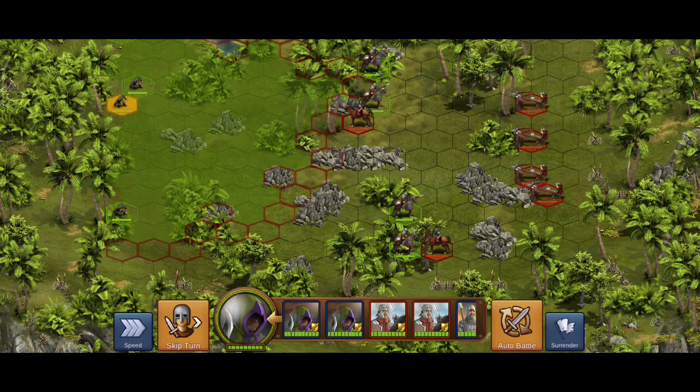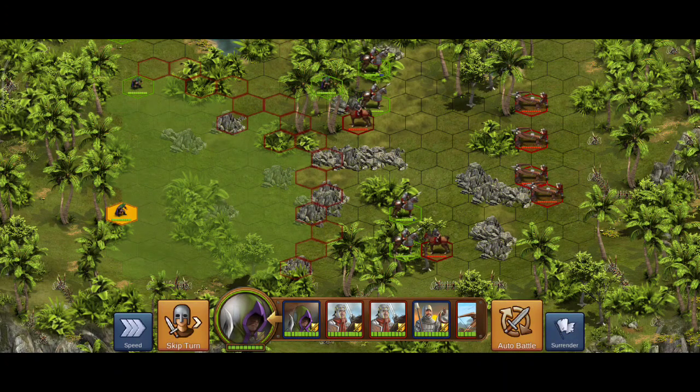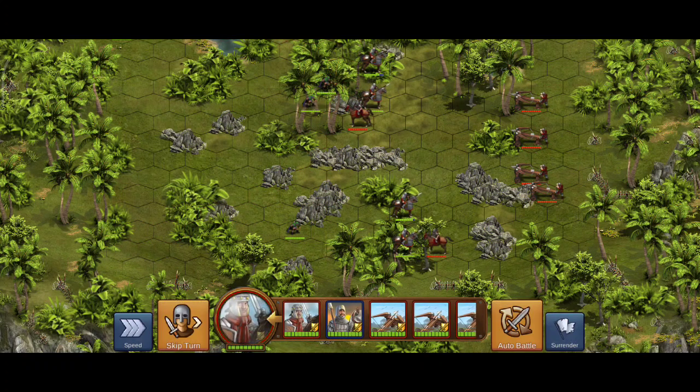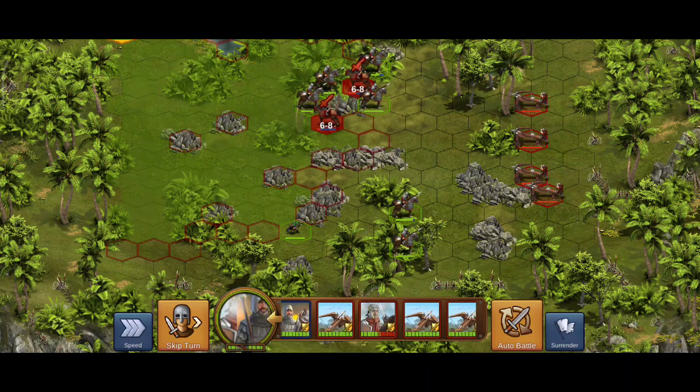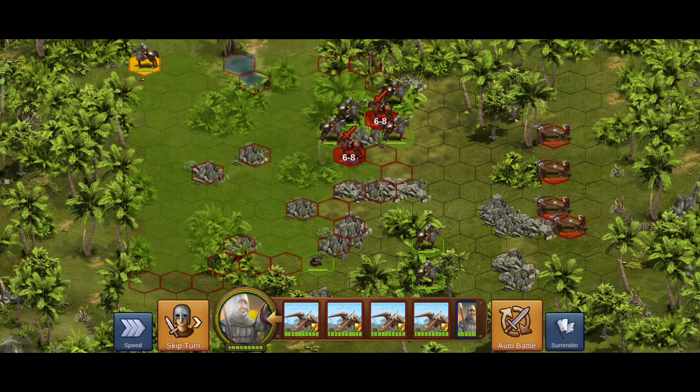Now I have four ballistas and two fast units to fight against. It doesn't look like I'll be able to reach. I move my rogues to as far forward a position as they can go, and they're going to get hit. Both of the opponent's fast units that are left are now vulnerable — one hit to be eliminated. I have one rogue left facing four ballistas, which means three ballistas will gang up on one of my rogues.